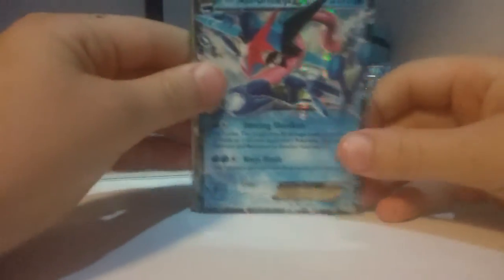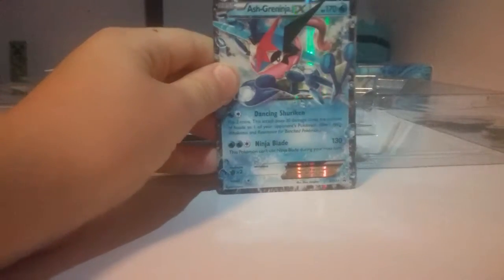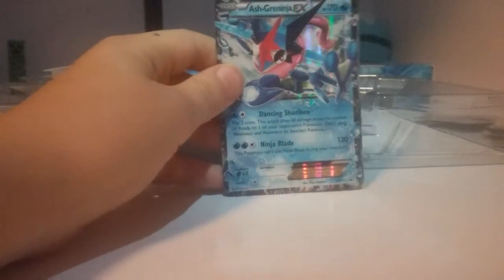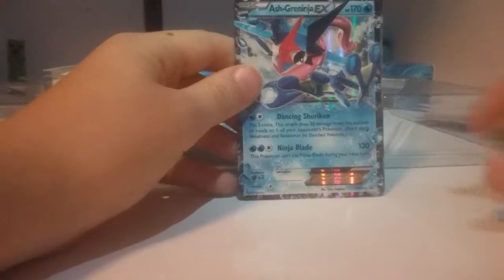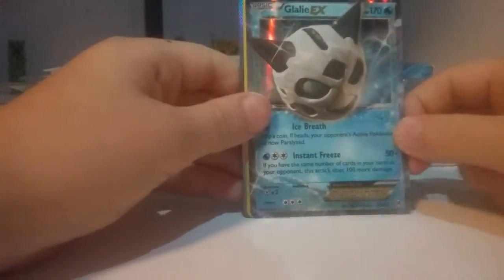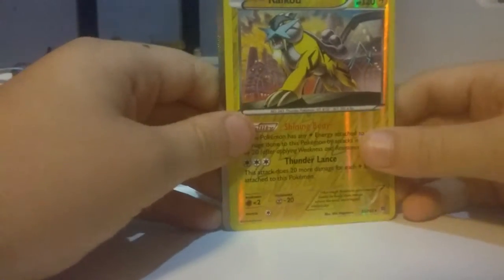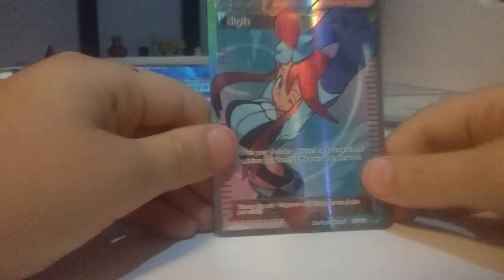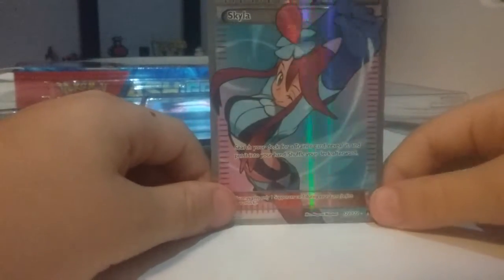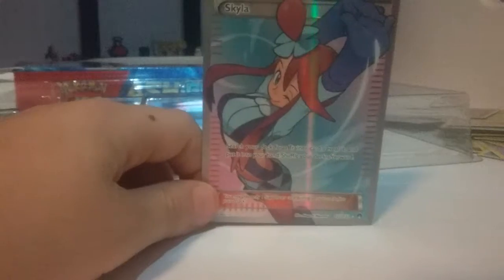So we got the Ash Greninja EX — oh, it's shiny in the camera, the EX is green, red and pink. We got Ash Greninja, Gallade EX, we got Raikou, even though he's not EX — he's still the legendary Thundurus form. And of course we got Full Art Skyla, Trainer Supporter: search your deck for a trainer card and reveal it, put it into your hand, shuffle your deck afterward. These cards are actually very rare, so this is pretty good.